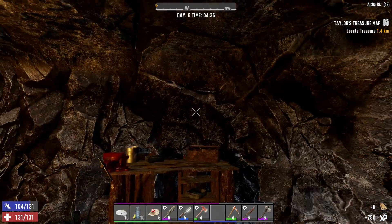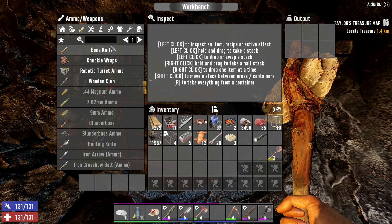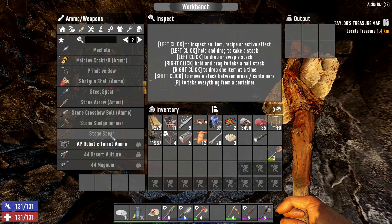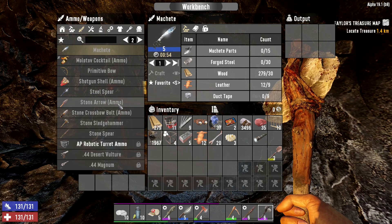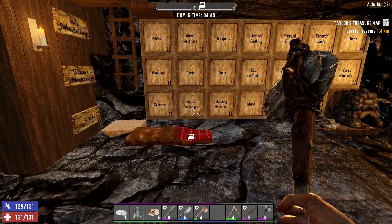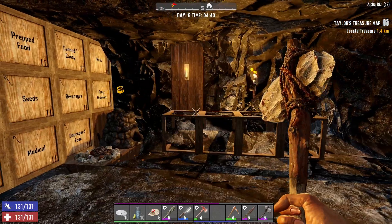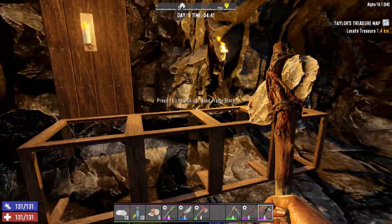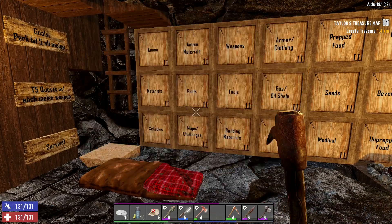Let's do this real quick and then we'll get our workbench in here nice and neat. I don't know what I can craft here. What weapons can I make? Nothing. I can make a steel spear. And I can also make a machete, but I don't have enough parts for that. Do I have steel spear parts? I have four. Of course I have four when I need five. But as long as I have it, that's okay.